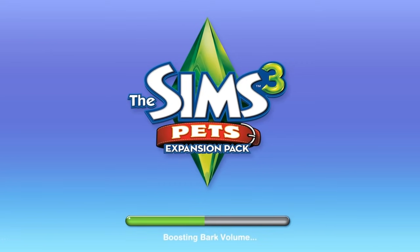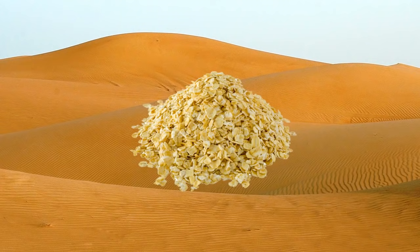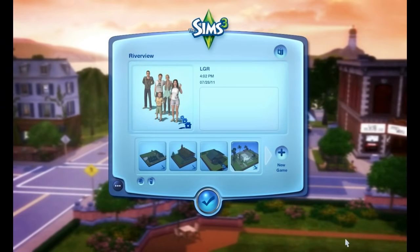Once you start the game, you're greeted with the most amazing loading screen I've seen in The Sims 3 thus far — and by amazing, I mean more bland than a pile of dried oatmeal in a dried desert with Keanu Reeves spouting dry humor. Actually, that's pretty exciting in comparison, and this loading screen is just sad. But soon I realized I'm even more sad for complaining about a loading screen, and the main menu appears in order to pity me.